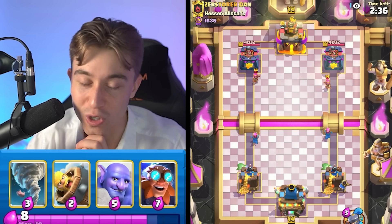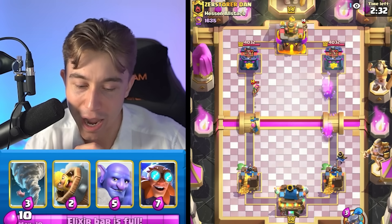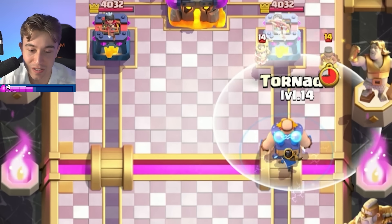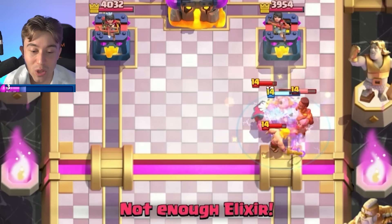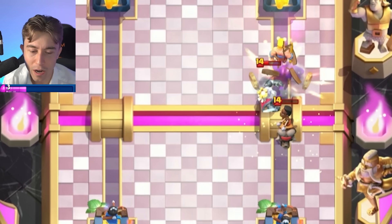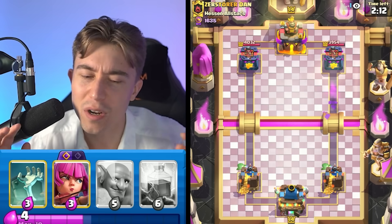I'm going to go in for our evolution of the Archers as fast as we can — cycling them at the start gets us there. I don't like the fact that he's cycling his Little Prince though. If we Tornado, we can pull the Little Prince directly in and then kill it with the Electro Giant. This is hilarious — he might just lose everything. He lost the Ram Rider. We're going to kill the Ghost, and we got a little bit of cheeky chip damage with the Tornado on top of the tower. Not bad — we'll take it.